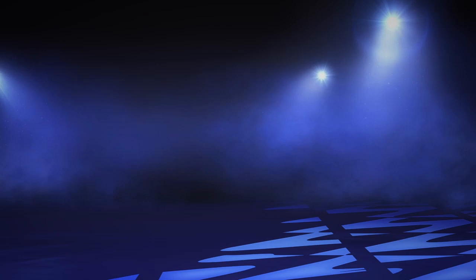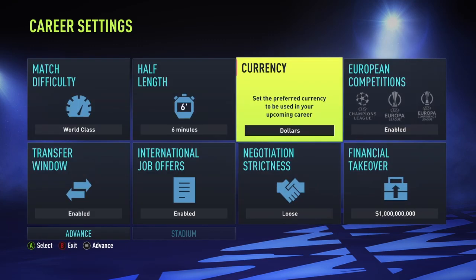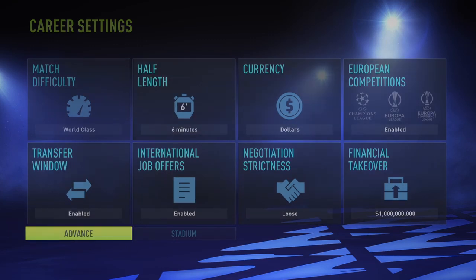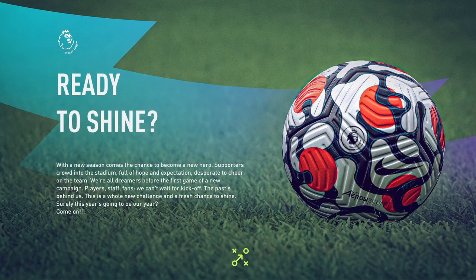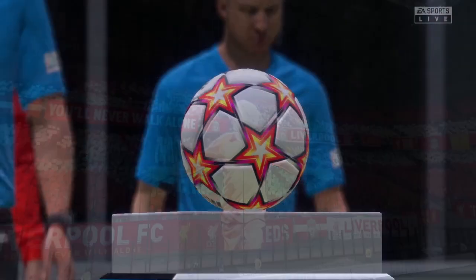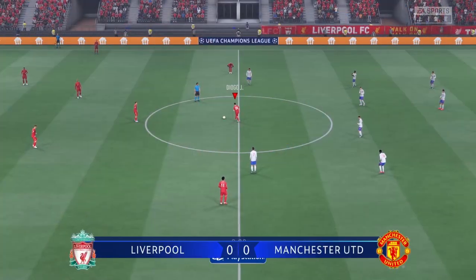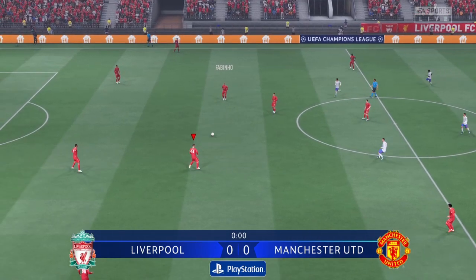This is kind of the opposite of the last challenge. If you want to take over a team like Newcastle, who have got a new takeover, you can add a billion — I think it is — to that team. You can sign whoever you want really, and just have a real fun career mode by signing players that you like and making that team the best team in Europe or whatever continent that team is playing in.